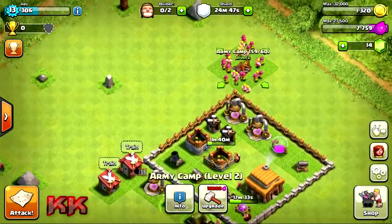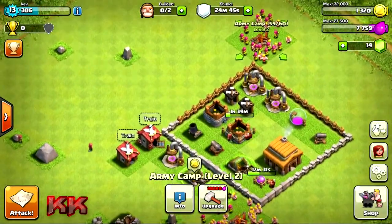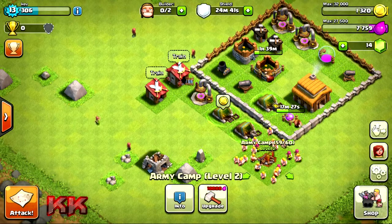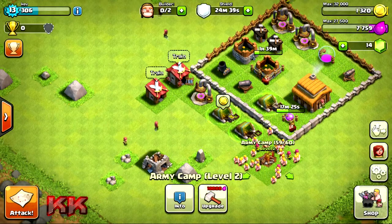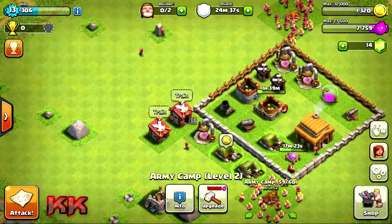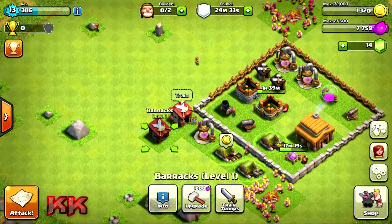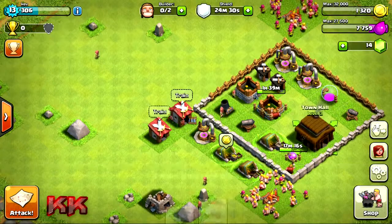Over here we've got a level two army camp — 60 troops, mostly a mixed archers and barbarians build, the arch-bar build. There's obviously another level two there. The barracks — I believe one is level four and one of them is level one, just a standard one to get the extra additional troops.